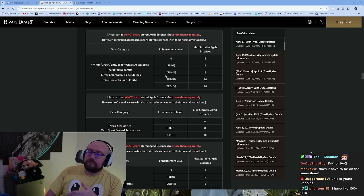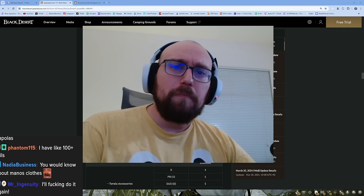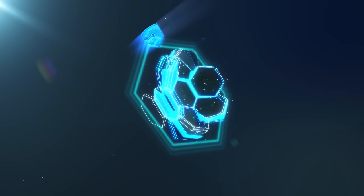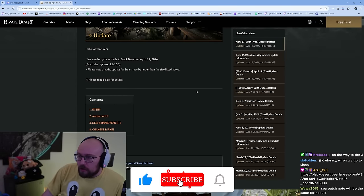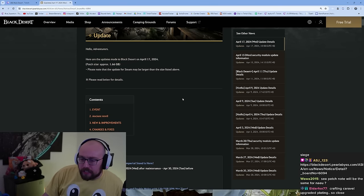Unless you're Rapalus — Rapalus doesn't even care that this got added to the game. Penny system? Let's look at the patch for the week, boys. What are we getting? I think we're one week away from the life-skilling patch. Next week I'm pretty sure we get combined life-skills. I don't think it's this week, though.